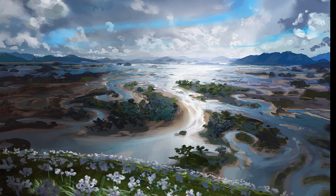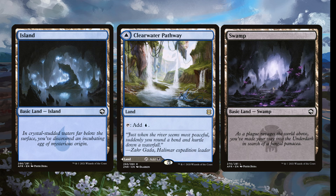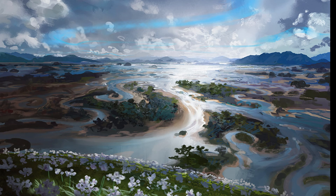Our land base is 24 total: nine Islands, eleven Swamps, and a full playset of Clearwater Pathway / Murkwater Pathway for flexibility. That's the complete standard legal Dimir Dungeons deck tech. Let us know in the comments what you think of Adventures in the Forgotten Realms — whether you're enjoying the set or not. Thanks for watching, and we'll see you again soon here on Cardboard Badger.